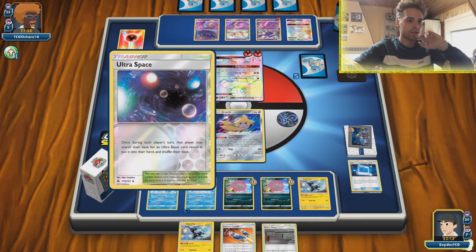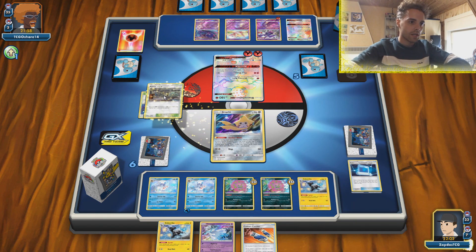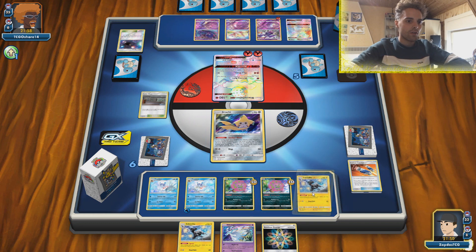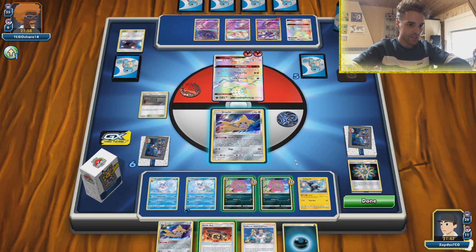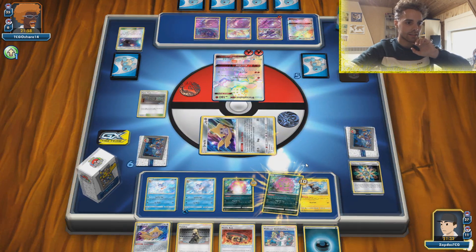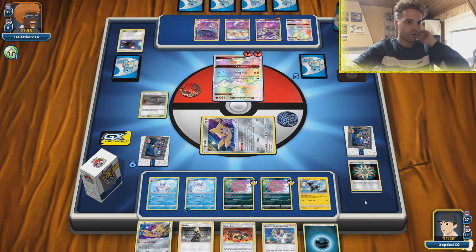We use Ultra Space to get Nigel Ego. We just need a switching card so badly. We smack down Custom Catcher one - we have Rainbow Energy but need a switch. We Sprint first and then Jirachi. Nigel Ego gets discarded in the process, which is sad. No switching cards! We whiffed on the Skateboard. We're a couple of prize cards behind now and we even threw away the Nigel Ego - whiffing on that Escape Board or Switch is huge.